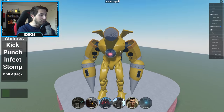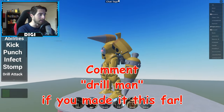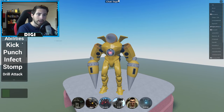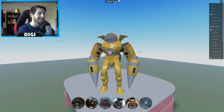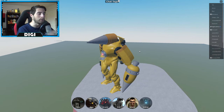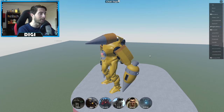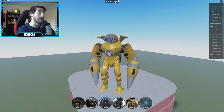I think this is actually the Pacific Rim model — the body at least. Sus. All right, kick. Why is it like he's just kicking a little small pebble? He's like, 'Oh, jolly willikers.'